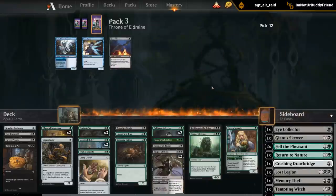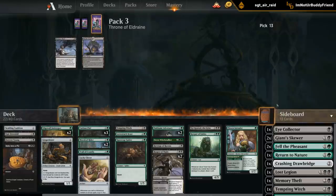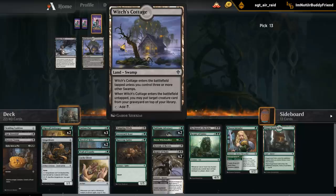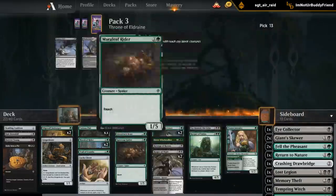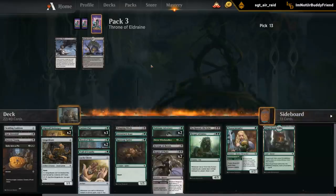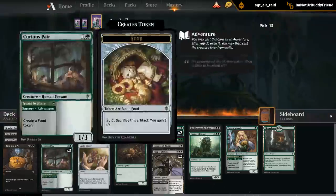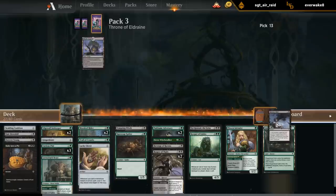Our deck came together nicely. As a last pick, it's Memory Theft versus Witch's Cottage - actually a real decision. I appear to be pretty heavy green, so I'll make room for Gingerbread Cabin, but I don't think I'll have enough swamps for the Cottage to be realistically turned on. Memory Theft is a great sideboard card against the same type of deck we're playing - lots of expensive adventure creatures. We also have a decent chunk of one-drops, so playing a tapland on turn one is a real drawback. Curious Pair costs one mana to adventure, Lovestruck Beast costs one mana to adventure - so I'll take the Memory Theft. It's definitely a close call.